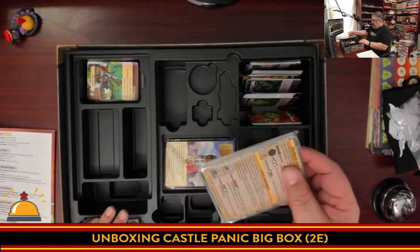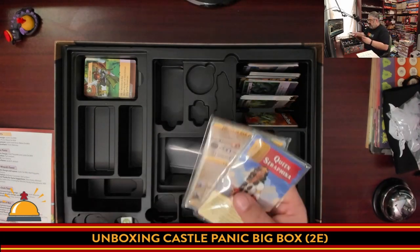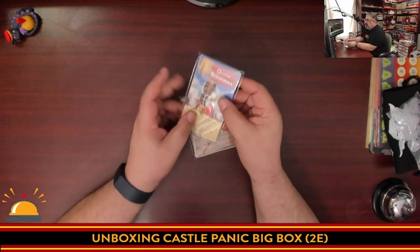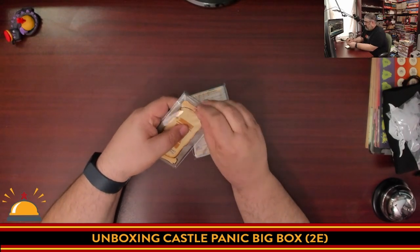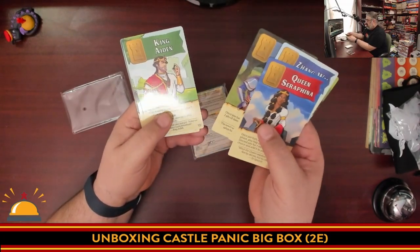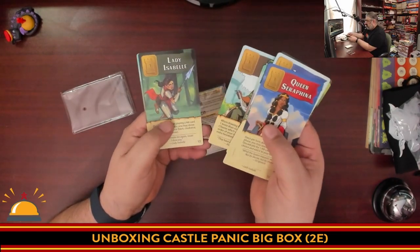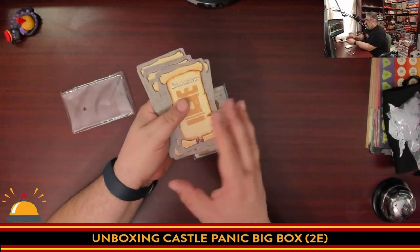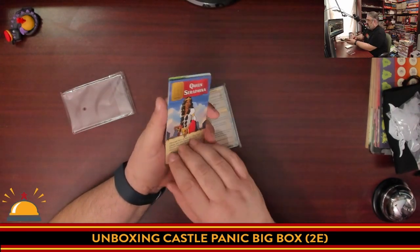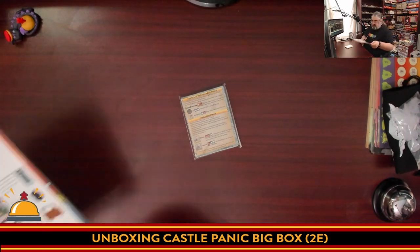Bonus baggies — always appreciate that, especially when you have something so obviously designed to hold the various tokens. These are the character cards that add asymmetric powers to your games of Castle Panic. The artwork represents different nationalities and cultures — even someone in a wheelchair. What's neat is when you're assigned a character, you're also assigned a tower, and if the tower is destroyed you can no longer use that person's ability.